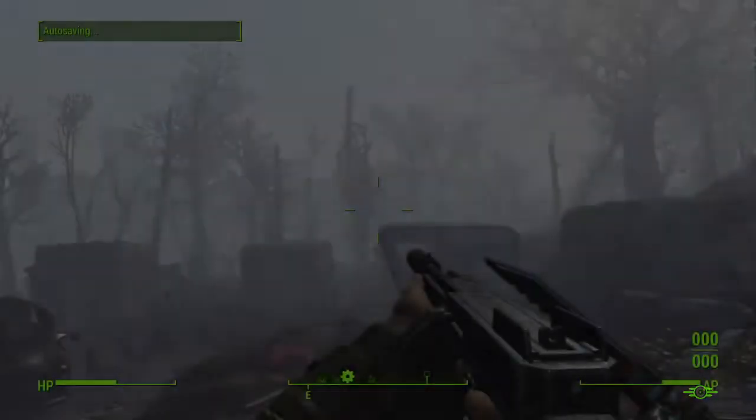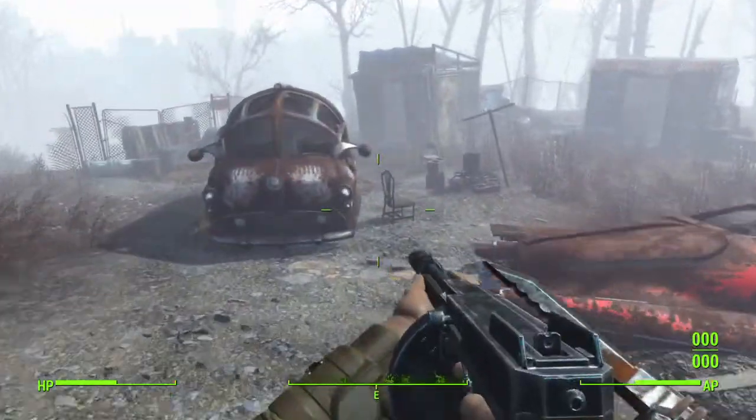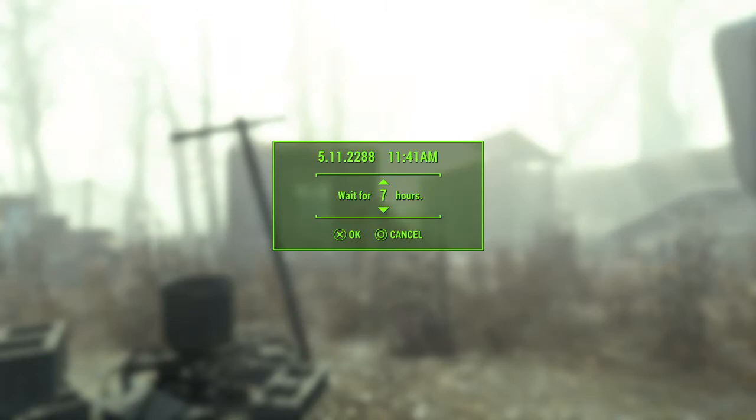For the Spray and Pray, you don't need to be inside of Vault 81 — you just need to be next to it. You have to wait for a merchant to come called Cricket. What I do is I just sit in a chair and wait 24 hours until she comes here.